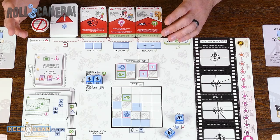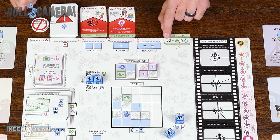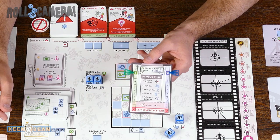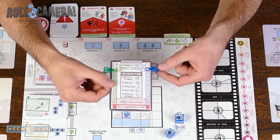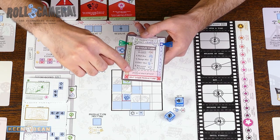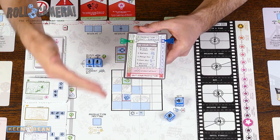The nice thing about resolving problems is that once you've resolved one, it gets flipped upside down and tucked under the board. When you have resolved five problems, you can either gain $2 or go up one on the production schedule. You have a little clipboard which is how you keep track of your budget and the production schedule — anytime you spend money you move the budget marker down, and anytime a turn ends you move the production schedule down. Note that this prototype copy has changed — the designer confirmed that you no longer draw extra problems for being at the bottom of the production schedule or being low on your budget.